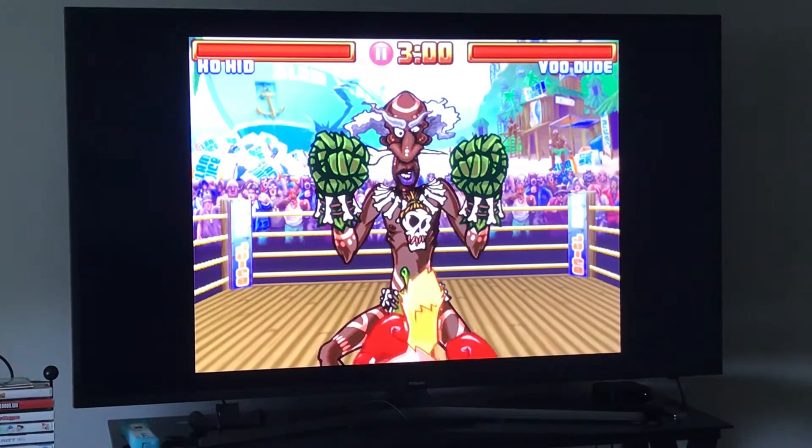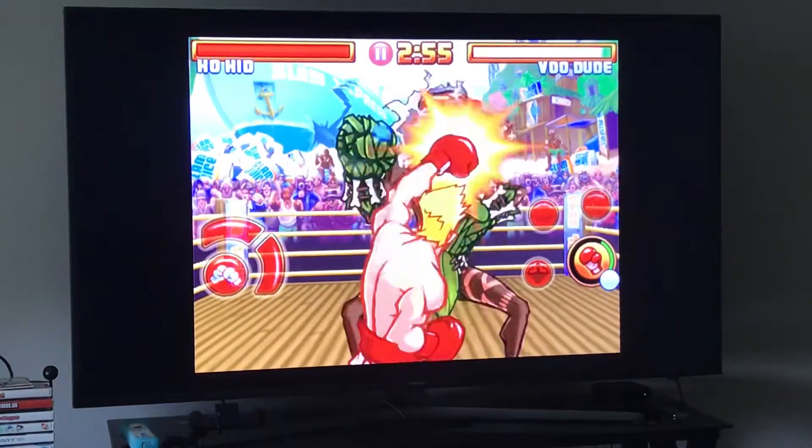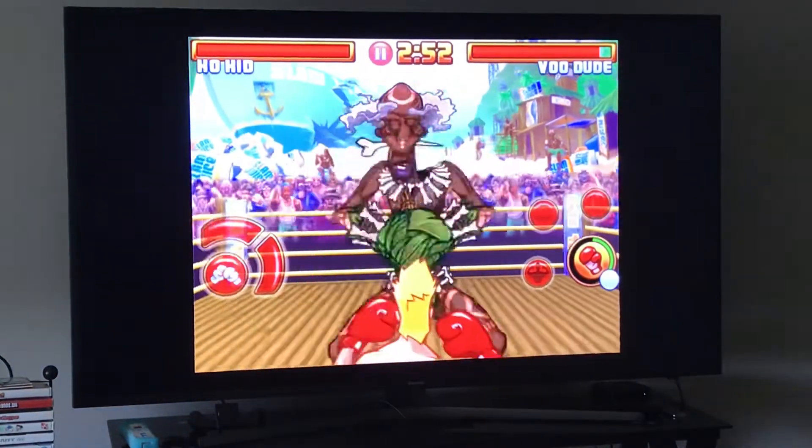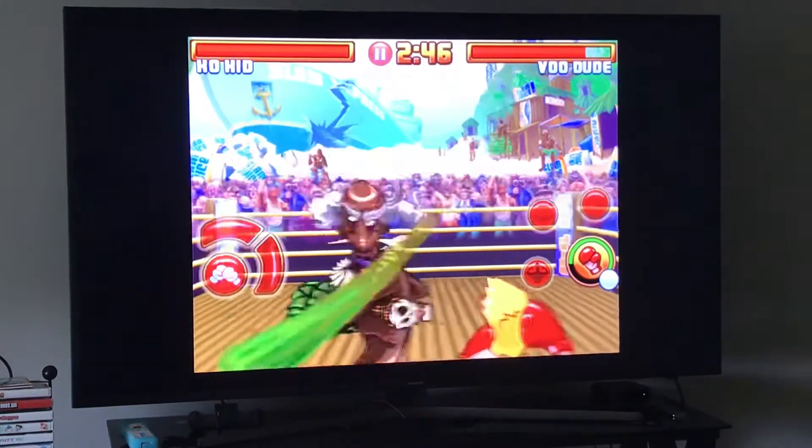What you want to do with him is punch him — he's gonna block — then just dodge and punch him. Each additional time you'll get one more hit added to your combo. You can punch him to get the face or the gut, it doesn't matter.